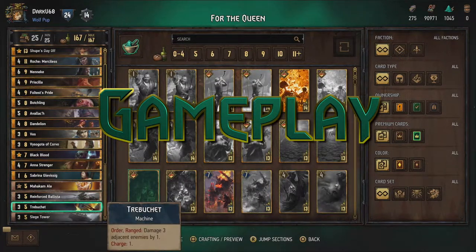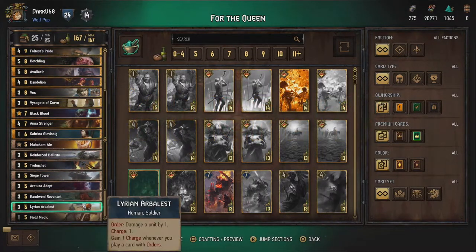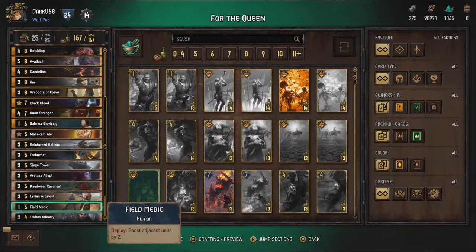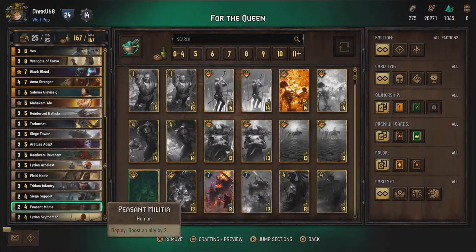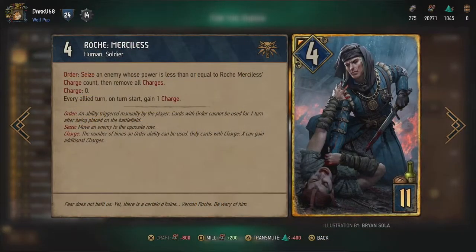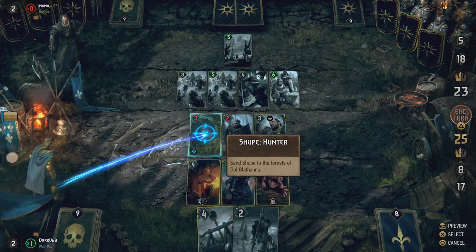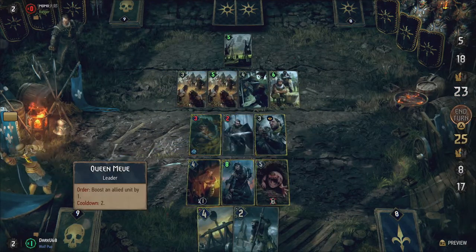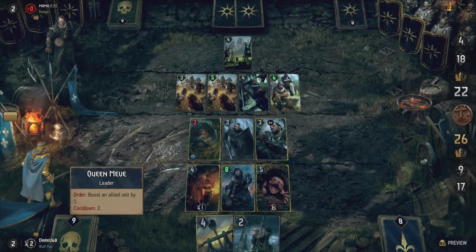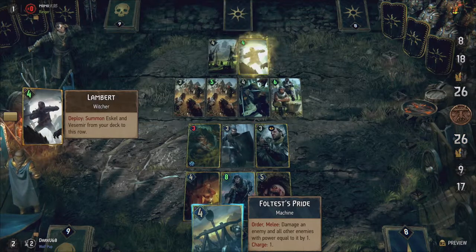A lot of the cards in this deck have charges, allowing them a number of times they can use their ability. Most cards start with a set number of charges, but there are two units that actually generate charges on their own: Roach Merciless and Visogotha of Corvo. Roach can seize or steal a unit from your opponent with a power equal to or lower than the number of charges he has, at which point he also loses those charges. He generates a charge at the start of each of your turns, and he does not lock the unit you steal, as with most other Seize abilities. So Roach is incredibly powerful as long as you can keep him active on the board.